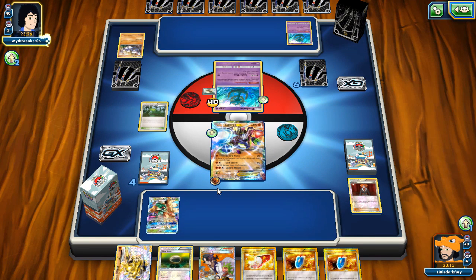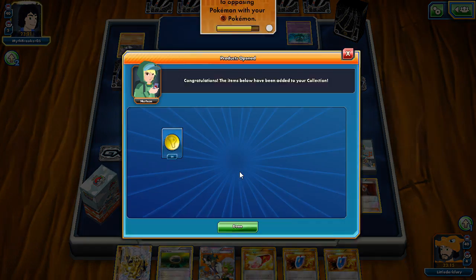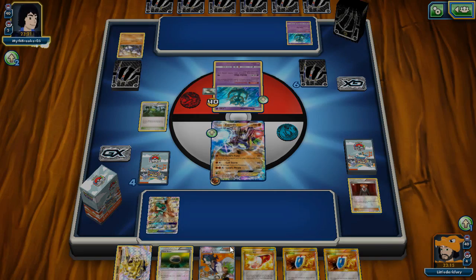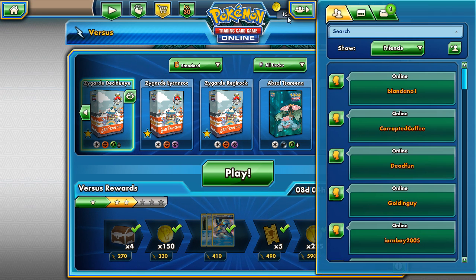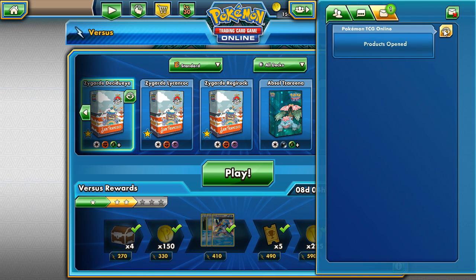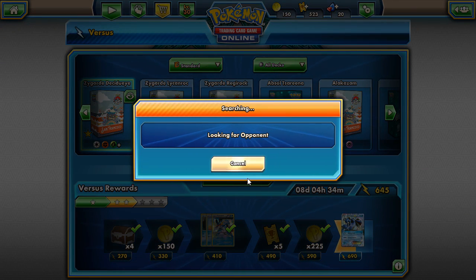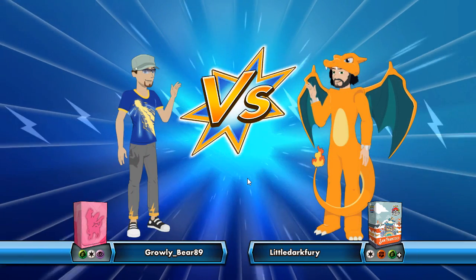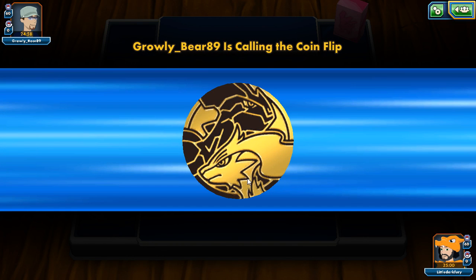If he only puts one Drill Bird down we just Lysandre and knock it out, then he has no other Drill Birds — he has to go for two Drill Birds or he's in a pickle. Let's see if he does it — no, he grabbed one. Okay, that is his choice. We'll do 20 more — we're gonna knock him out anyway with Lance Pulse. He's got 60 HP — yeah we'll knock out his Drill Bird and just keep targeting his Drill Birds because we have Lysandres for days with our Versus Seekers. The fact that he didn't get two Drill Birds there is a huge deal. You can see why Zygarde is pretty good — it just takes out these little basic Pokémon that need a turn to evolve.